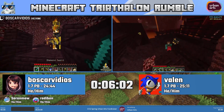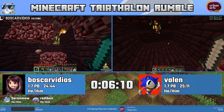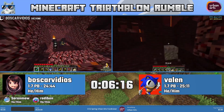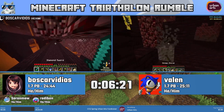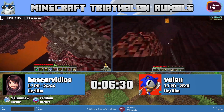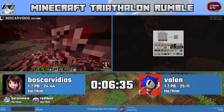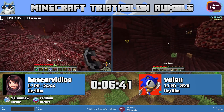We already see Boscar, one of the best combined RSG Any Percent runners in the world, in the nether at around three minutes. That's going to be the theme of the races, at least in 1.7. Something involving a desert temple — we did see a desert temple drop on Boscar's side — and Valen just kind of teleporting with all of the items in his inventory, which is an interesting strat.